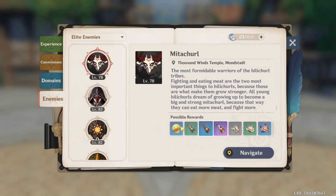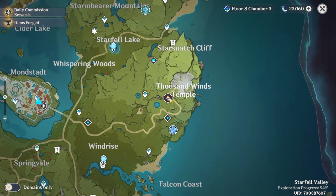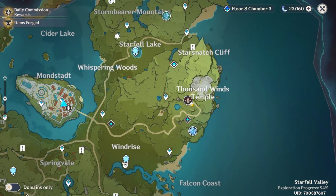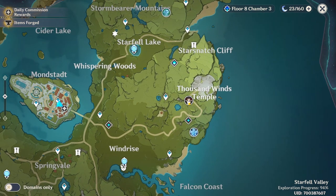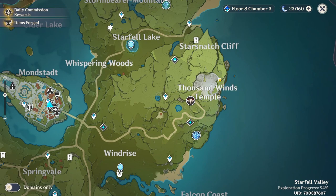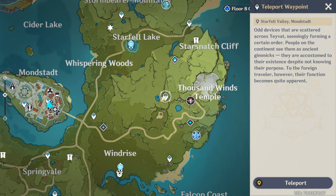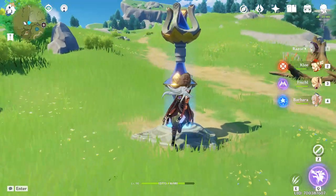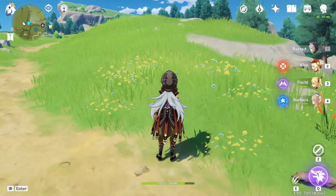To navigate to one, click Navigate in the enemy menu and it will show you the first location — on my end it's right next to the Thousand Winds Temple. Teleport to the closest waypoint or domain. After teleporting, the enemy's location will appear on your minimap so you can see exactly where it is.